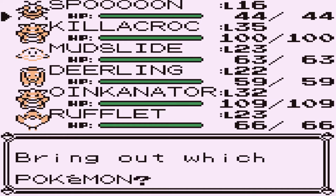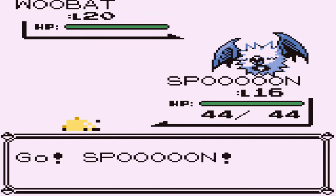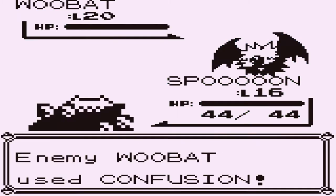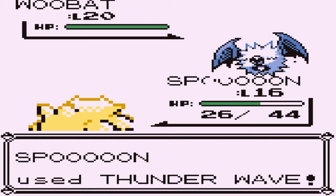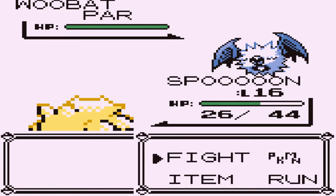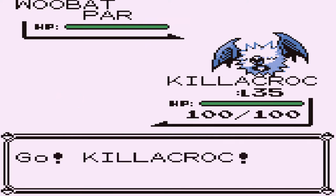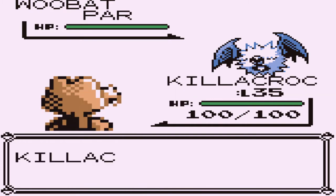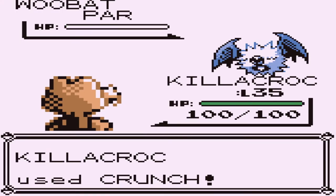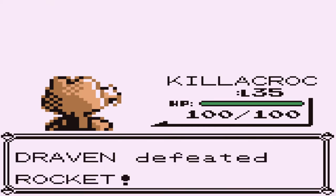Here comes a Woobat. Putting Spoon back in - you are a bug type Pokemon and in real life this Pokemon is extremely small, kind of scary. Let's switch to Killacroc instead. Killacroc ready to go, and the opponent is fully paralyzed. Using crunch since Woobat is a psychic type Pokemon - and that's the end of that. We defeated another Rocket.